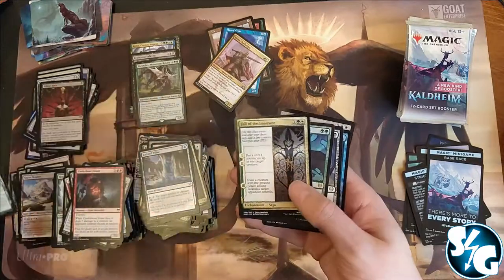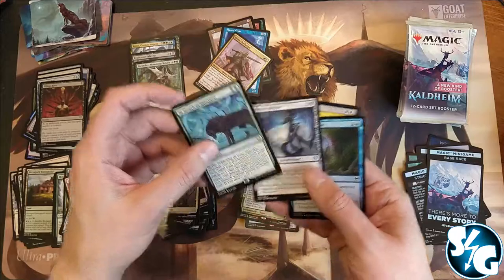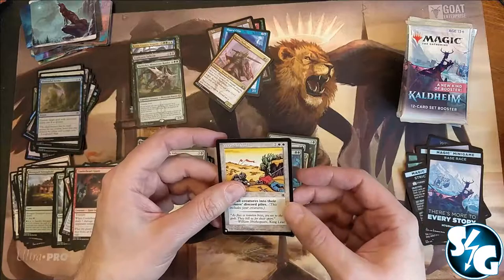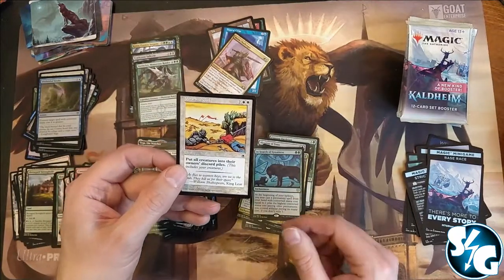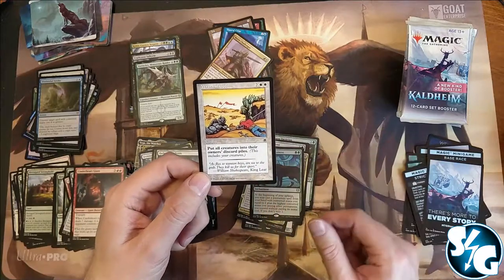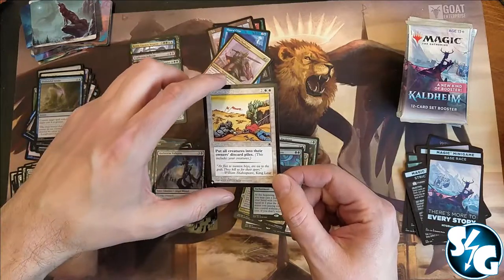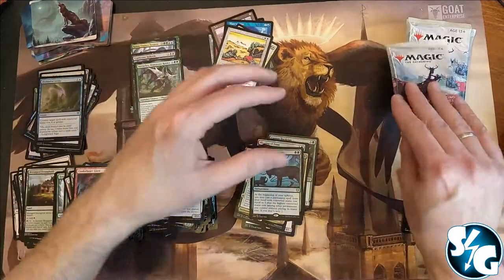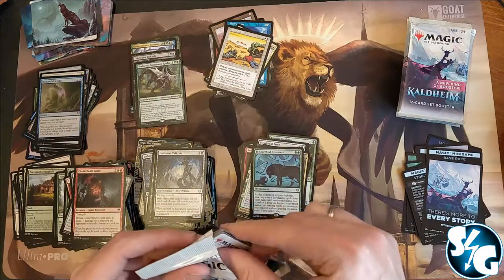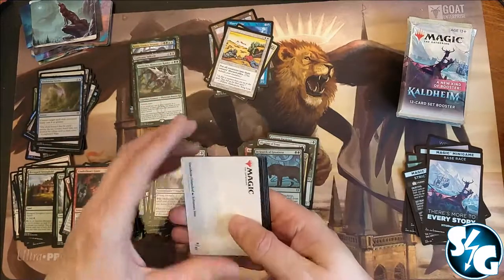Sets — the value will just keep increasing. In Search of Greatness — and another uncommon and a foil common. And we got a Portal card, Wrath of God — put all creatures into their owner's discard pile, this includes your creatures. Discard pile — you mean the graveyard, right? Not exile — exile is different, that's removing from the game.